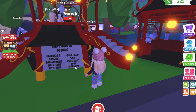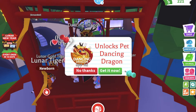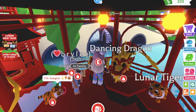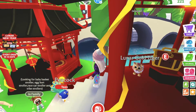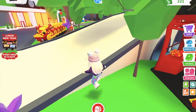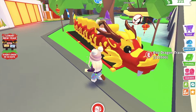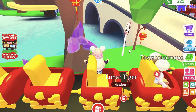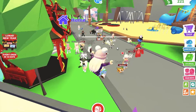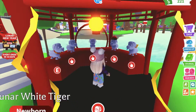You can get a golden tiger, white tiger, and a normal tiger from the new lunar tiger box, and you can also get the pet dancing dragon which is extremely adorable. You can buy the chest here. You can get some furniture here as well, and you can get a dragon train for 10,000, which is a lot in Adopt Me. You can also get some pet accessories here.